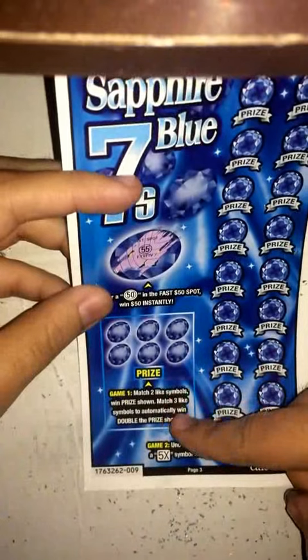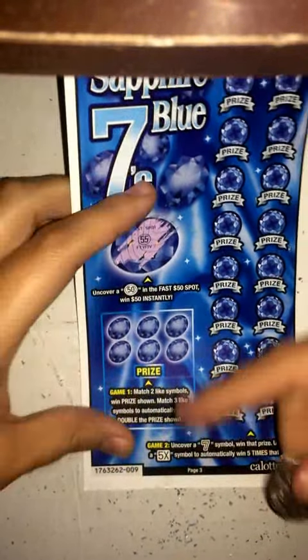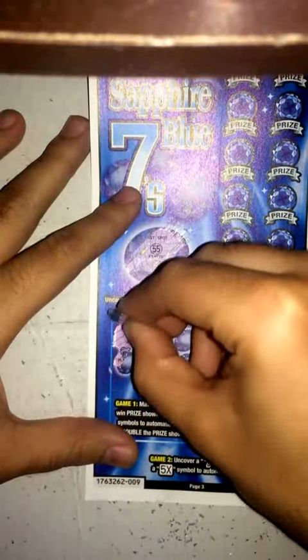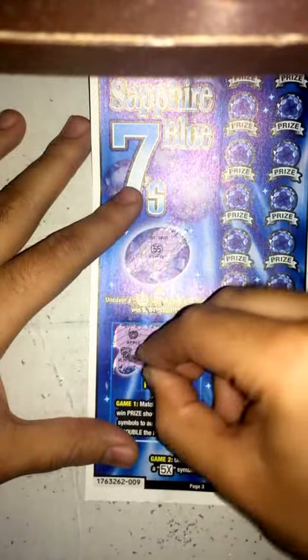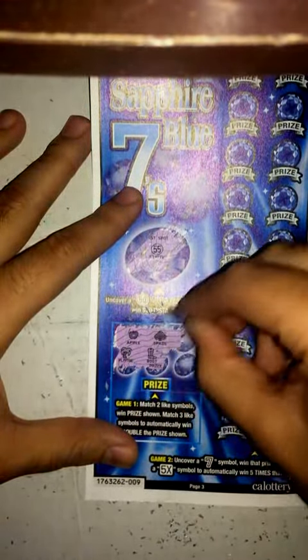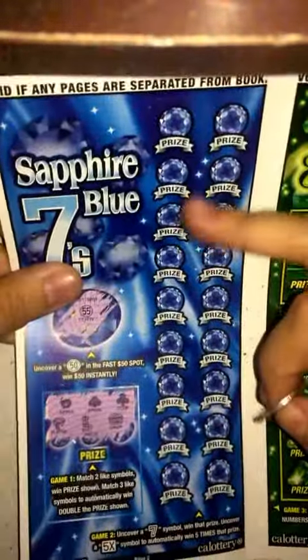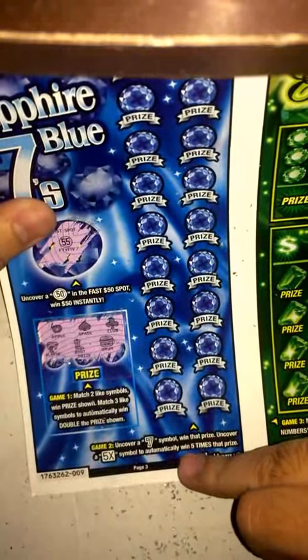Next, for these little prizes right here, you have to match two like symbols and you win the prize shown. If I match three like symbols, then double the prize. So I got an apple, palm tree, spade, boot, club, and a drum — no matching symbols there.